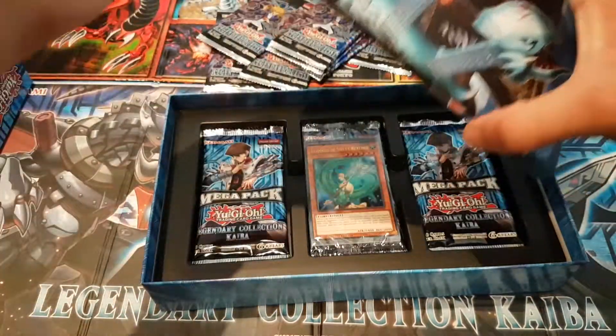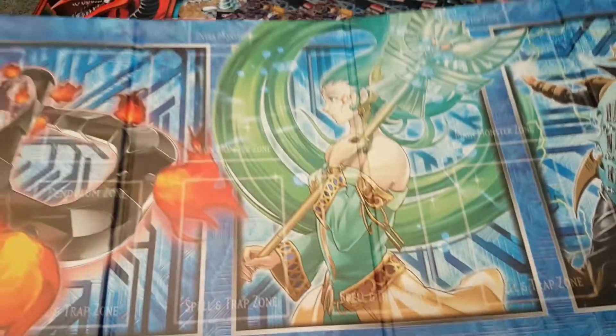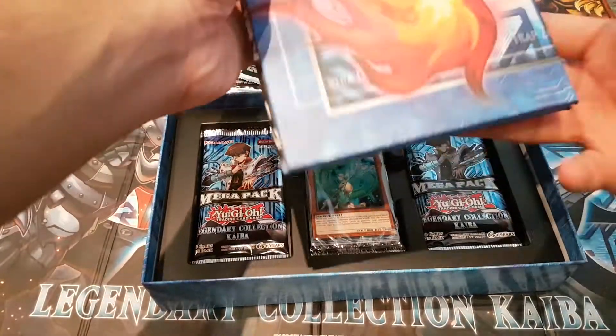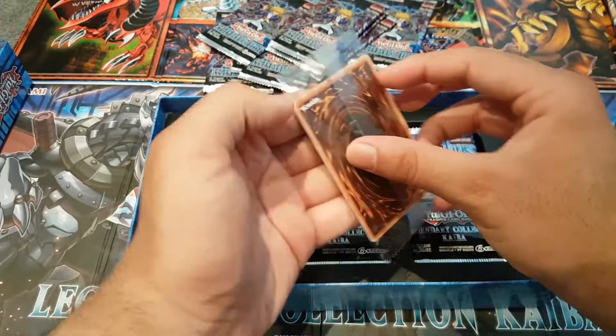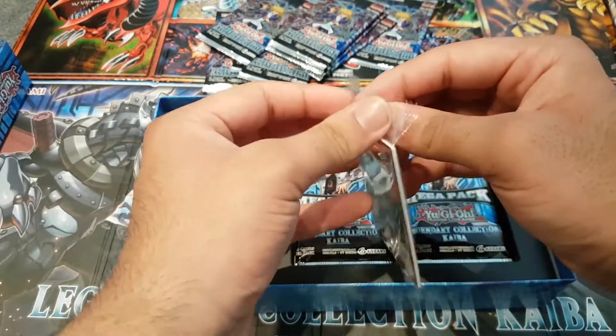This is the mat, so you've seen the first side, and this is the other side of the game mat. Take a good look - King of D right there. We'll put that over to the side. We've got these promo cards.